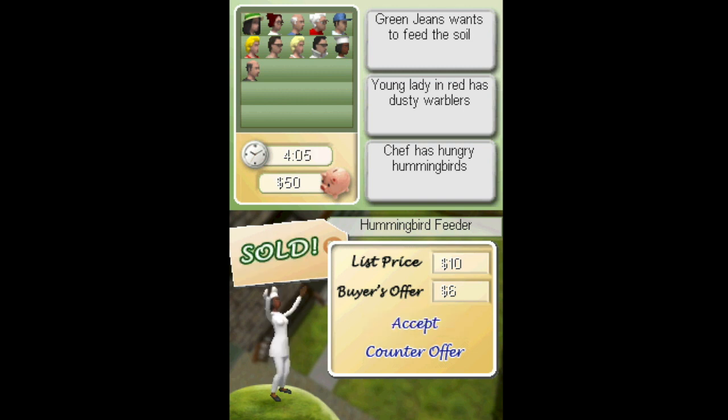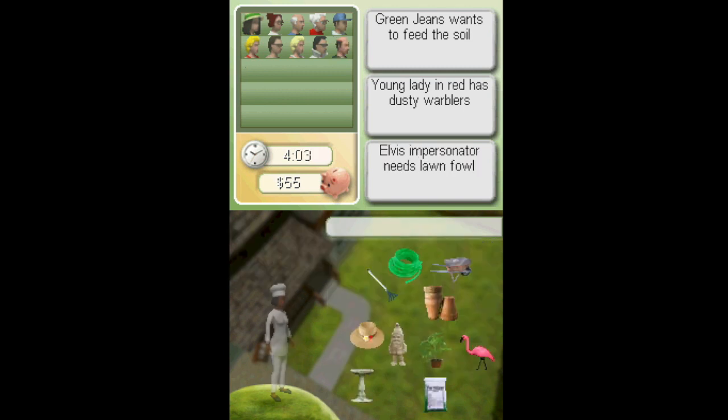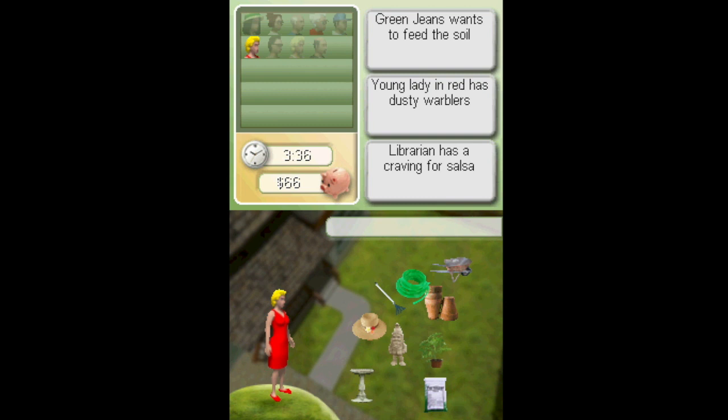List price, buyer's price — accept. Let's just move. Sold! This guy — the Elvis impersonator. Where's the Elvis impersonator? Want a lawn flamingo. Yeah — thank you, thank you very much. Young lady in red wants a dusty wobbler. Sun hat, rake, hose, wheelbarrow, vandalizer. What the heck does she want?